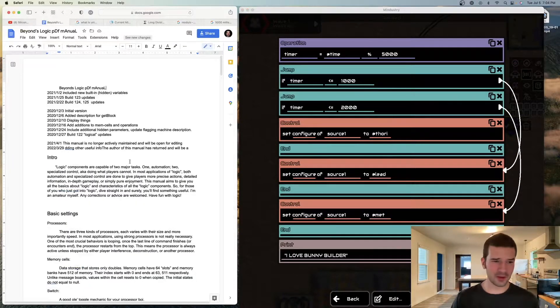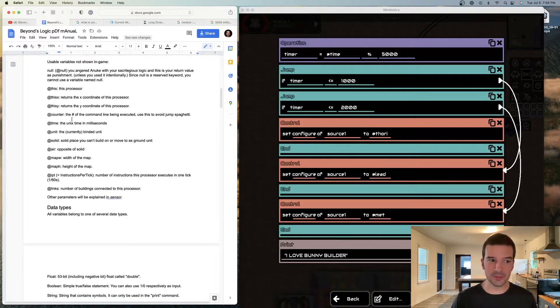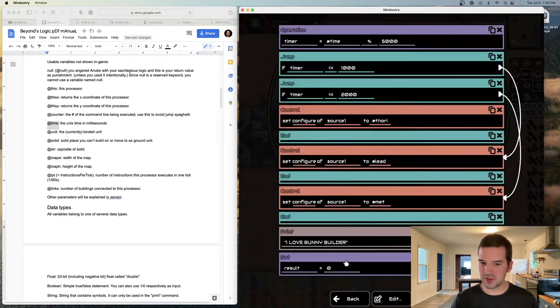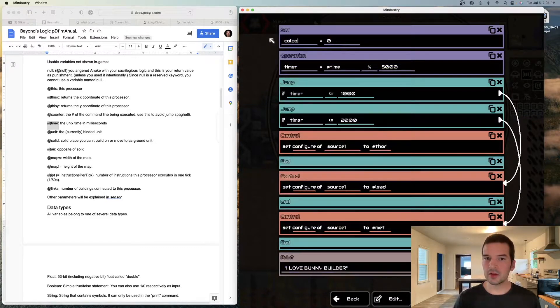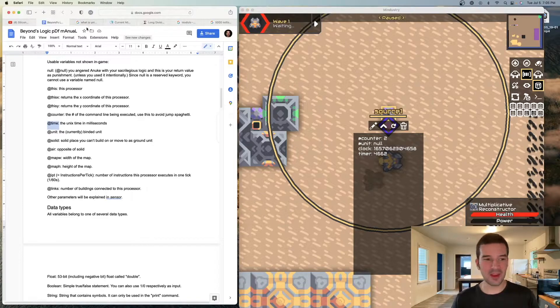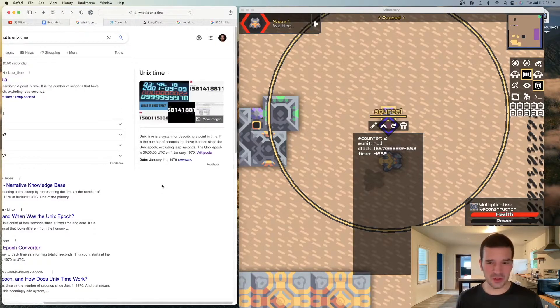First, Beyond Logic's manual — I'll put it in the link. He explains what all these things are. So, @time — what does that do? That is the Unix time in milliseconds. Let me add another set so we can see what the Unix time is: clock equals @time. The @time thing is this big long string of numbers that's constantly increasing every millisecond. Unix time is the number of milliseconds that have elapsed since January 1st, 1970. It's just a really easy way for all computers to use clocks and put it into any program. It's a number that's constantly increasing by a millisecond.